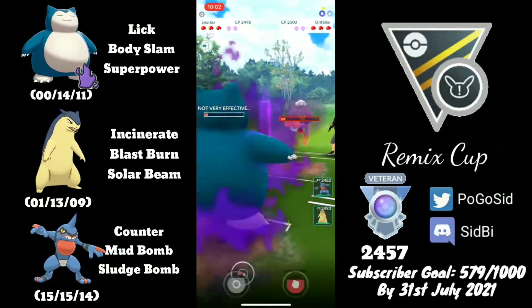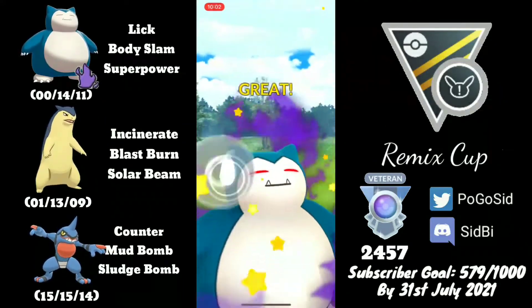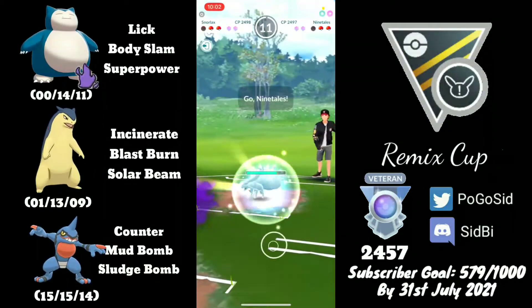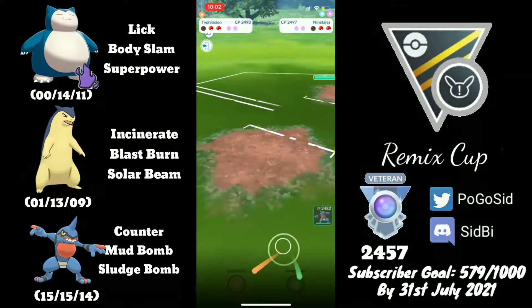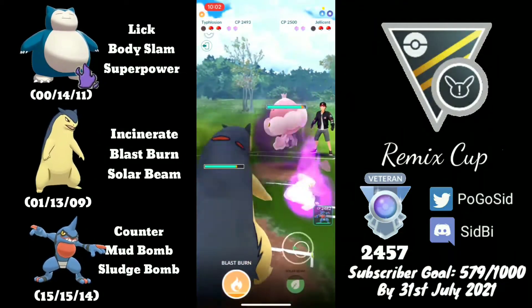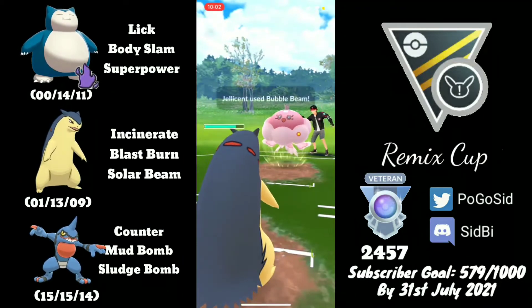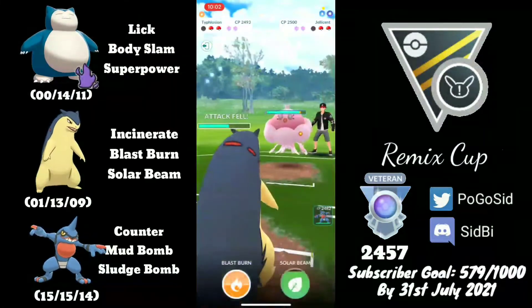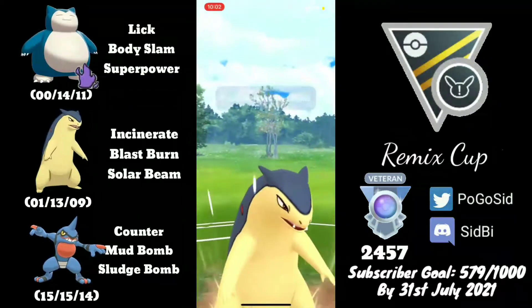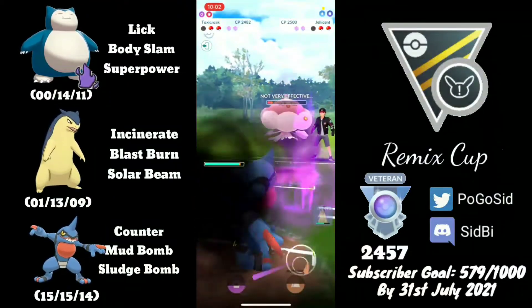I'm not shielding this charge move because it will not KO, and Driftblim can't farm us down at that range. The opponent tried to farm us down, which allowed us to get to a Body Slam. This knocks out their Driftblim and they come in with Ninetales, which is fine because I have a very strong answer to that. They have a Jellyscent in the back so I really need to start taking those shields or land a Solar Beam. They debuff us with a Bubble Beam, so I go straight for Solar Beam because the opponent might not shield.